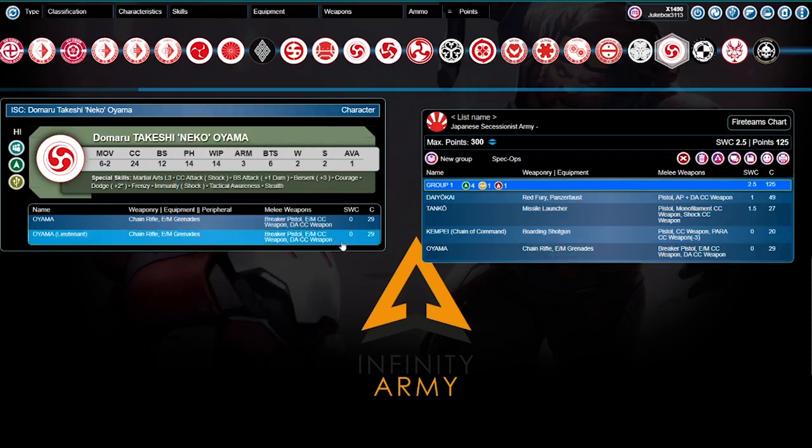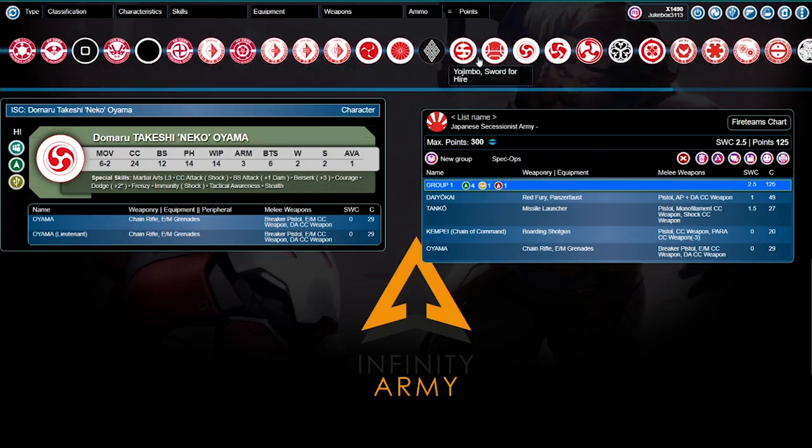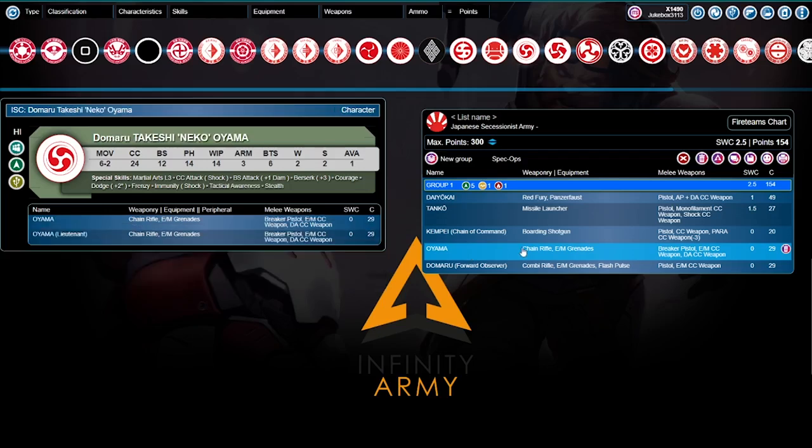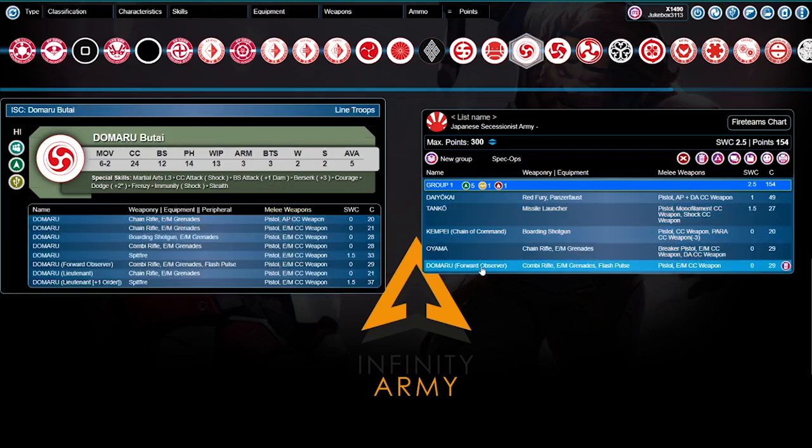So we're going to grab our Domaru FO as a specialist — and that is the core fire team. You're going to be engaging this most often, just because the missile launcher is there as one of your only long-range weapons. Daokai is going to be your point man, Kempai is there in case the lieutenant goes down, Oyama is there for tactical awareness and EM grenades — because EM grenades are great — and a chain rifle with whip 14 that allows intuitive attack with a template weapon.